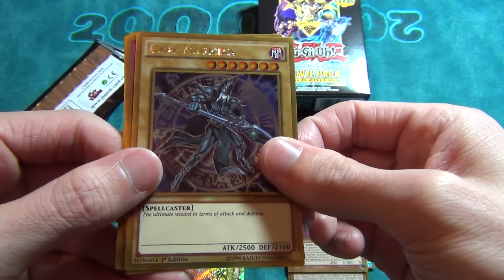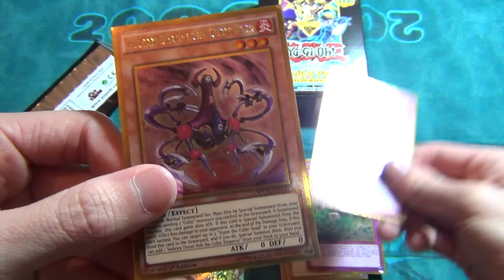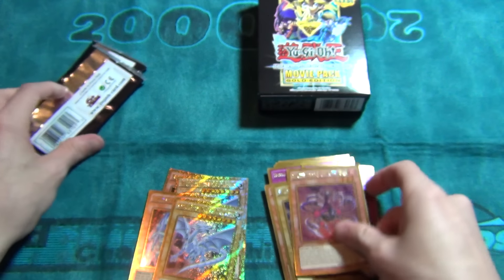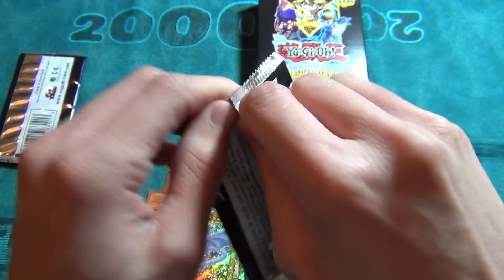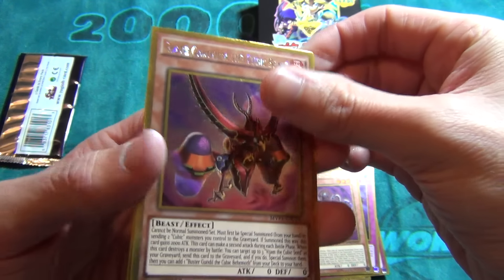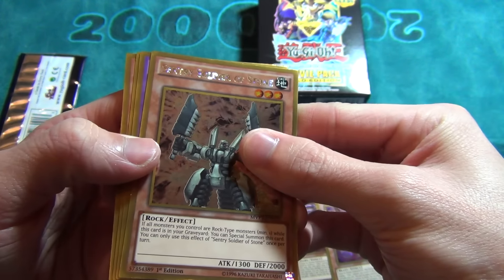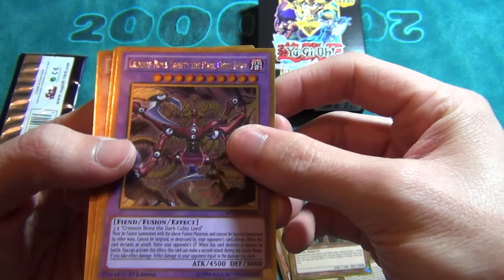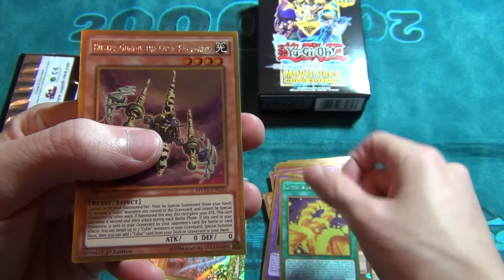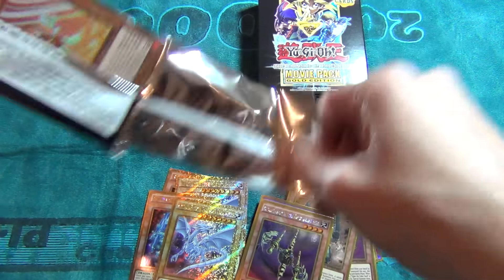Some cubic guy again, Dark Magician, Final Gauss, Dimension Mirage, and another cubic monster. Next pack: another cubic monster, Sentry Soldier, Crimson Nova, Cubic Karma, and Buster Gundam again. Last pack on the second box coming up.